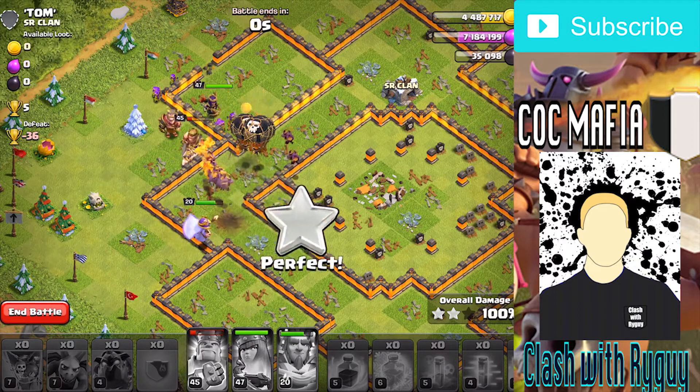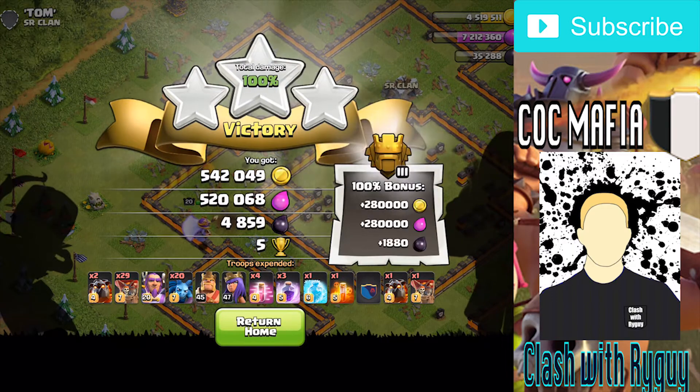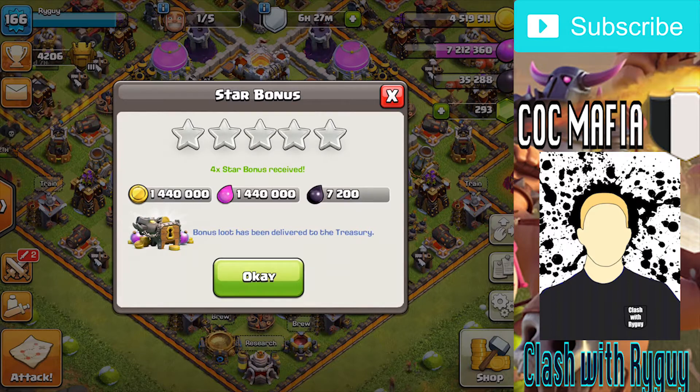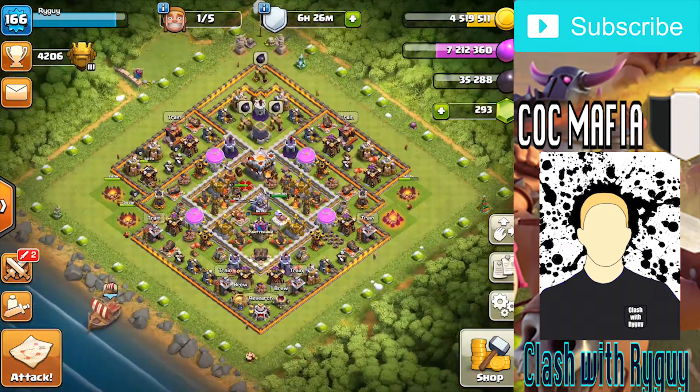Pop the queen ability and we take out the rest of these defenses. This strategy is definitely one you should check out - it's not only for Town Hall 11s, it also works at Town Hall 9 and Town Hall 10 for farming. It's very cost effective and you'll probably enjoy using it.